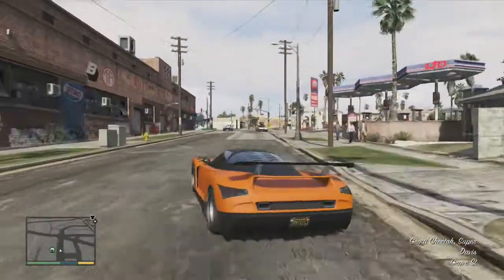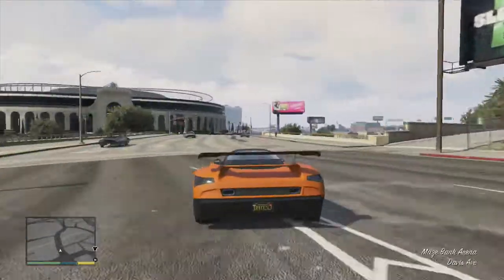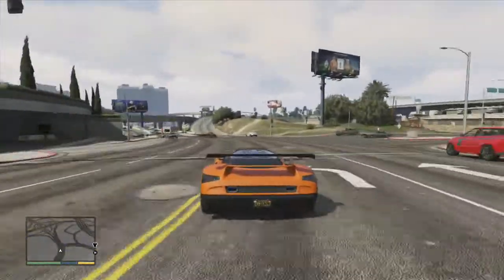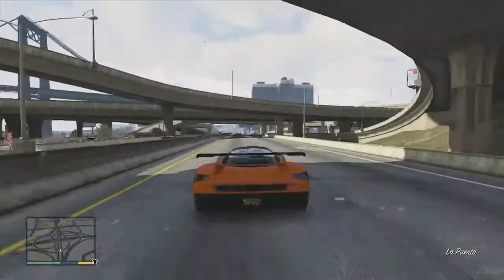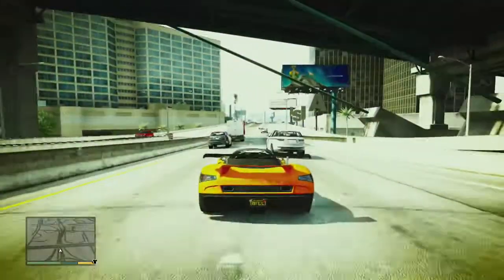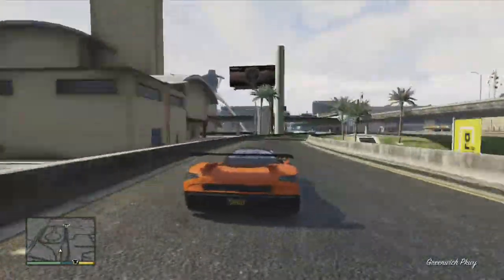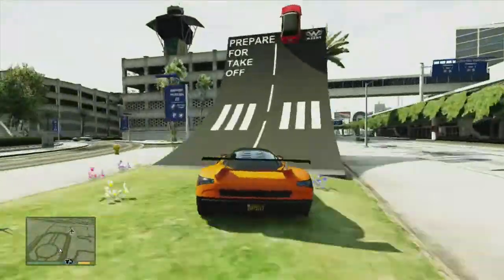What is up guys, this is Gaming with Bacon TV and today I'm going to be showing you a sort of GTA 5 shenanigan glitch. Some of you may have done it before — I don't know whether it's supposed to happen or not — but it's when you go up a ramp or a jump and it lasts for about five minutes. I was just going around the city with my Cheetah and I thought there's a big jump around the airport, so let's go there. This is what kind of just happened, so let's see.